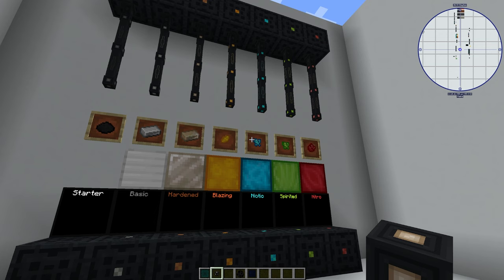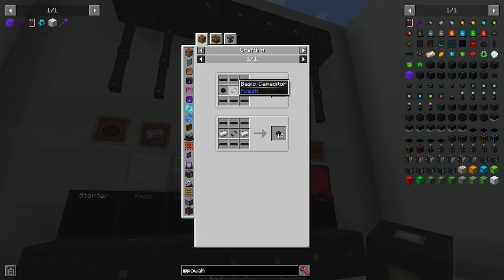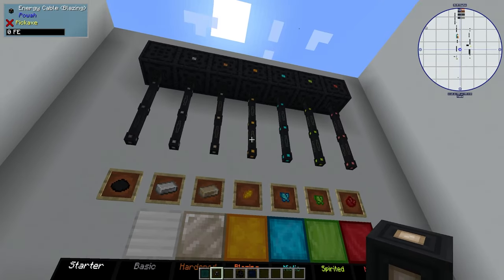Just quickly, there are seven different types of cable you can make in this pack. Cable requires different levels of capacitors and dielectric rods. Some are horizontal, some are vertical, but these are the items you'll use to get power from one place to another.